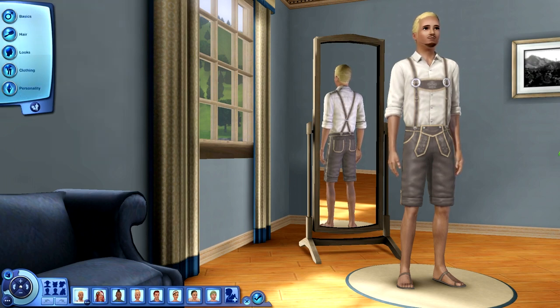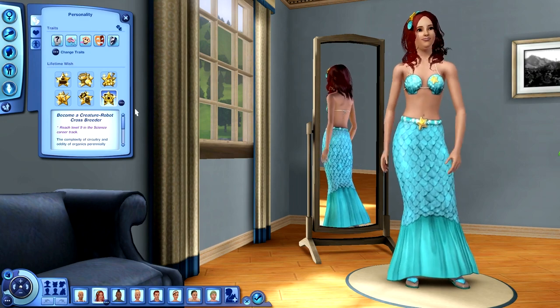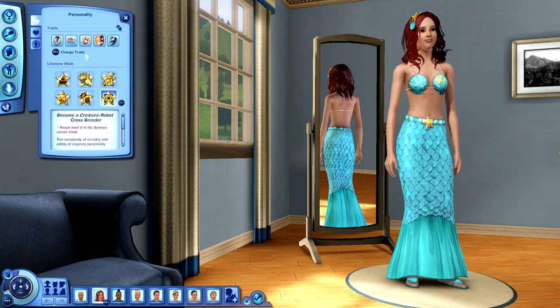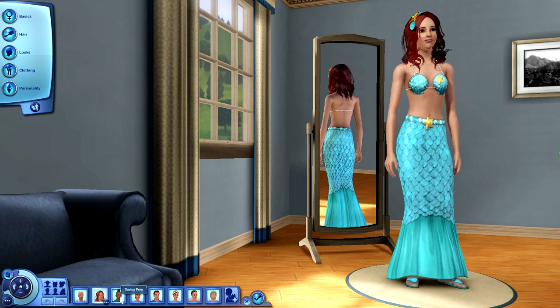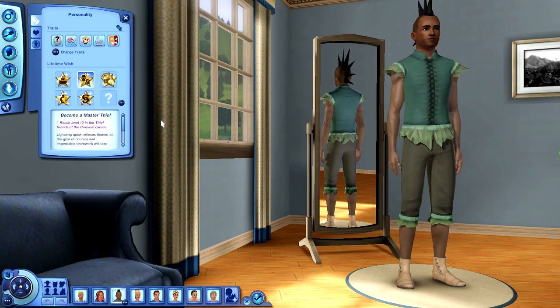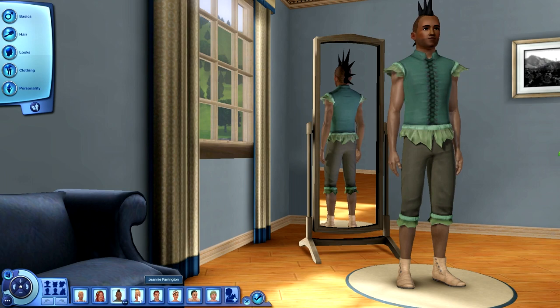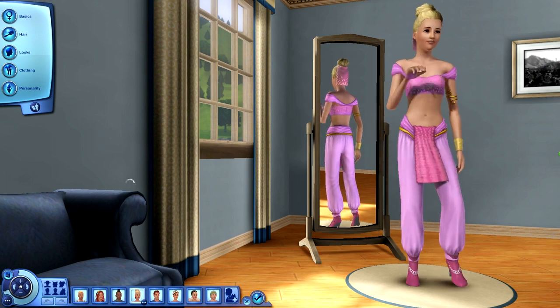That is Nicholas — our lead character. His first housemate is Ariel Adams, and you'll see where I got my inspiration by the names and what they're dressed as. She's going into the science career to be a creature-robot crossbreeder. Remember, these are all random — you have to just choose whatever comes up. She is absent-minded, childish, insane, neurotic, and over-emotional. You'll notice I took away the trait 'hates the outdoors' and there's a reason for that. The next sim joining us is Darius Frye — he wants to be the master thief, so he'll go into the criminal career. He's absent-minded, childish, insane, kleptomaniac, and neurotic.